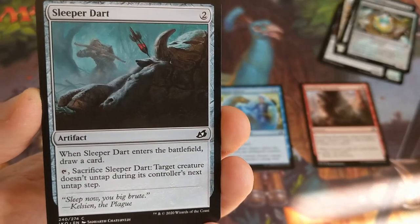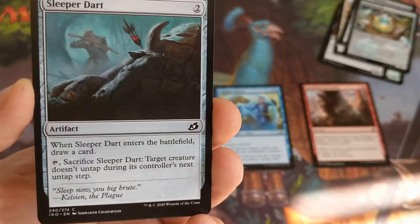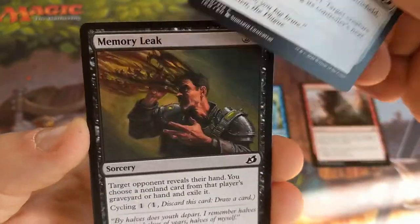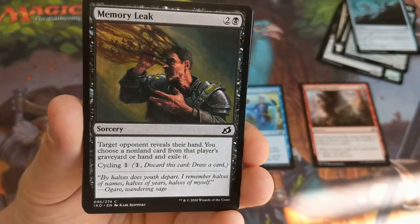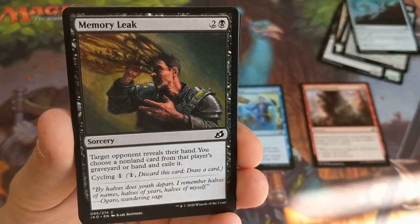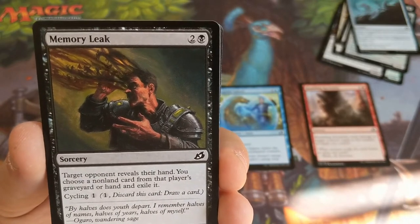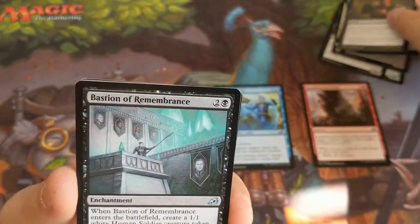Sleeper Dart — when it enters the battlefield, draw a card; sacrifice it, and target creature doesn't untap during its controller's next untap step. Nice tempo, a little bit of card draw, but I don't think it's as good as the others. Memory Leak — target opponent reveals their hand, you may choose a non-land card from that player's graveyard or hand and exile it; cycling four-one. It's quite a neat effect and the cycling gives it more versatility, but I don't think we're picking it over the other cards.